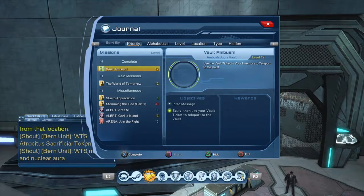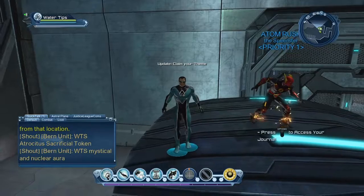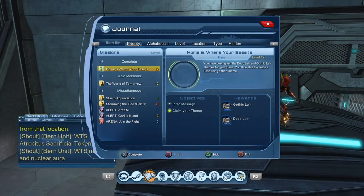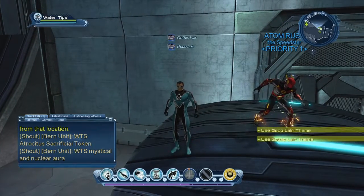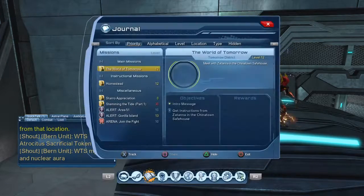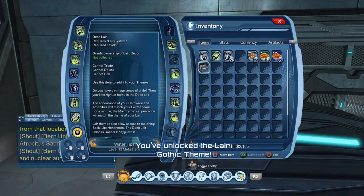Next, push through the rest of it to complete the vault ambush. The next one is 'Home is Where Your Base Is.' This is what most people fail to activate when they first come to the watchtower, and then they get lost as to why they don't have a base later on. This is the whole purpose of this tutorial. They give you two base things - deco and gothic layers. Go into your inventory, collect those, and push X to collect them.